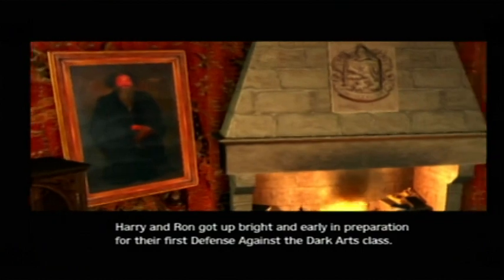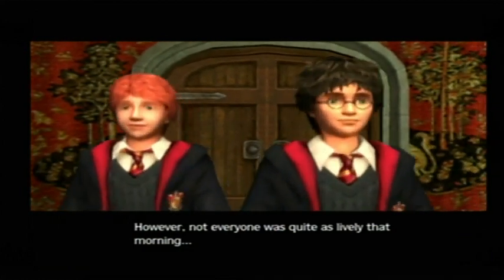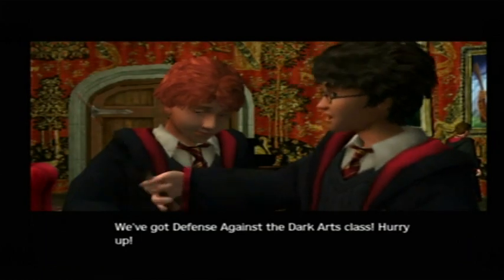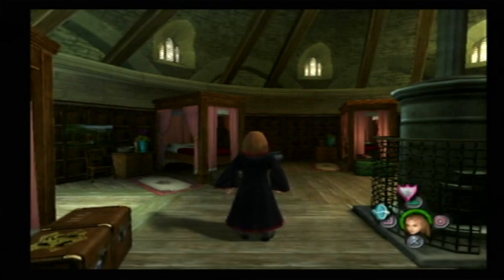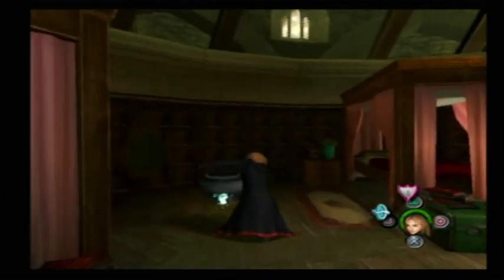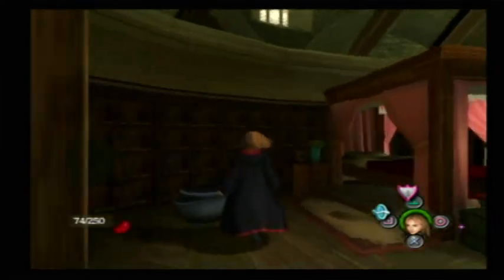Harry and Ron got up bright and early in preparation for their first Defense Against the Dark Arts class. However, not everyone was quite as lively that morning. Hermione — they go to Defense Against the Dark Arts class, and Hermione uses her wand to fix her hair. She was doing a lot of studying. There are cutscenes for when you're about to start a new day or night — but for this walkthrough there will be 'to be continued' cutscenes. We try getting a bean first.